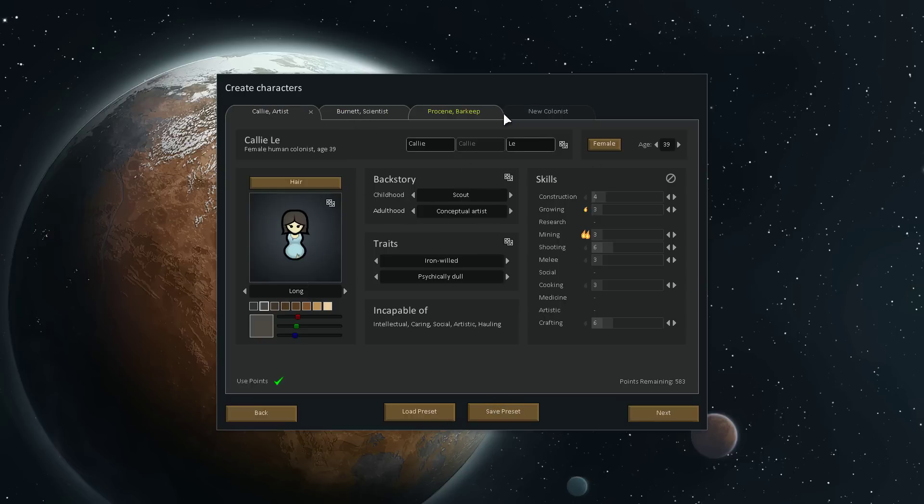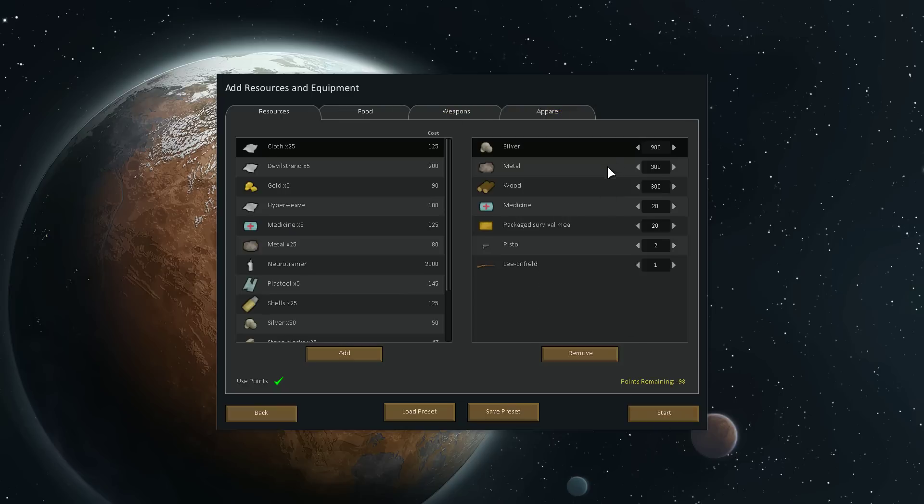Prepare carefully is a really cool feature. It's basically like Dwarf Fortress where you can choose your characters specifically. You can change their stats, you can bring different gear - all that stuff. You can also kind of set up what kind of gear that you're going to bring.